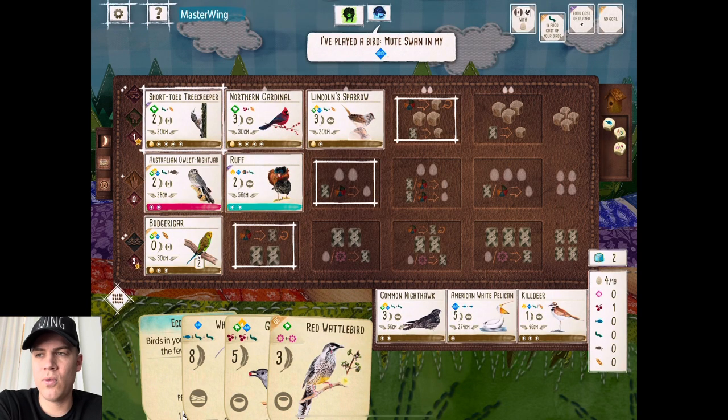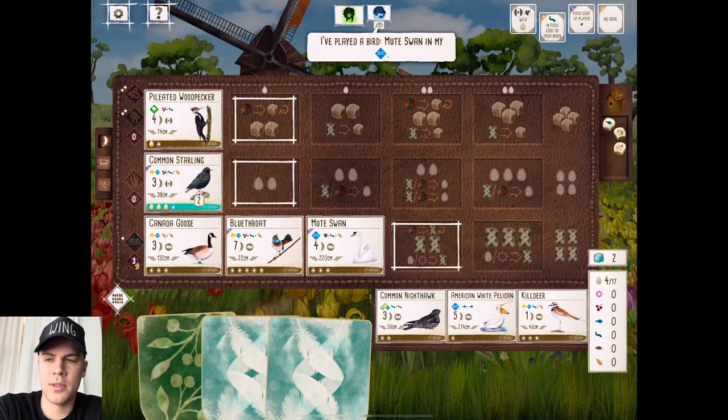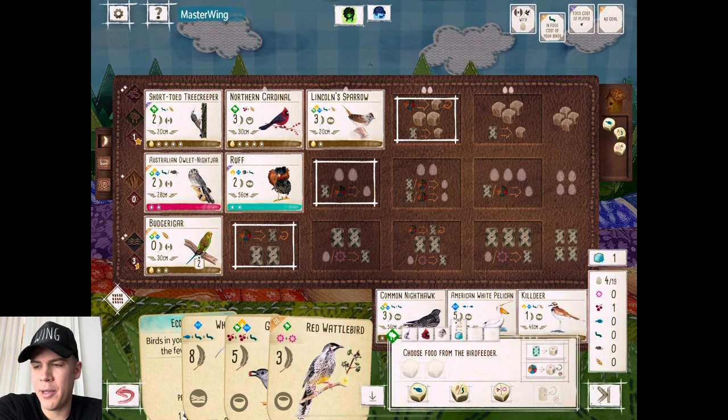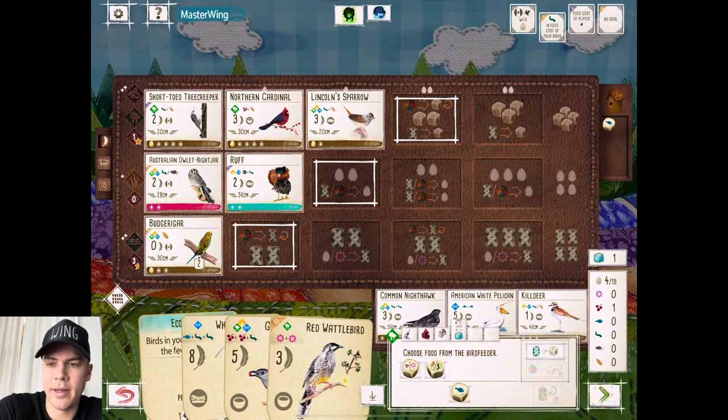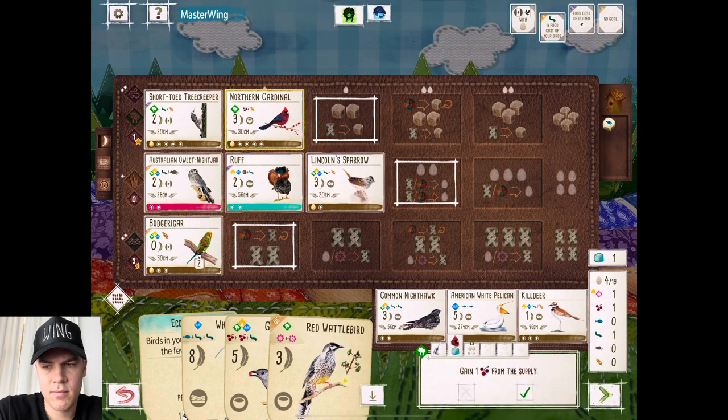Two turns left. My opponent in the wetlands got a Mute Swan down. Interesting — Mute Swan, Blue Throat, Canada Goose. Their board looks a lot better than mine. So we are going to get this Cat Bird down and use the Tree Creeper. And probably park the Lincoln Sparrow in the Grassland for a little bit.